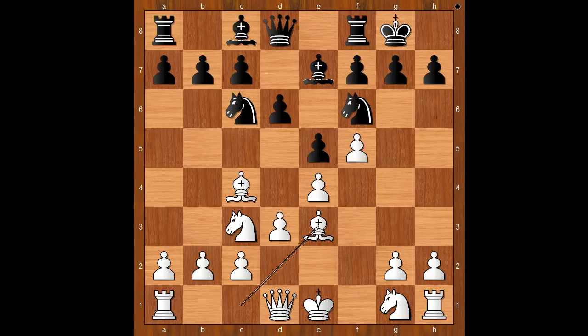Bishop takes pawn on f5 — b5 should have been conceded. And after pawn takes Bishop, d5. If Bishop goes to b5, then d4. If you don't spot the critical position, you may miss a good opportunity. Back to our game — we have Knight to a5.